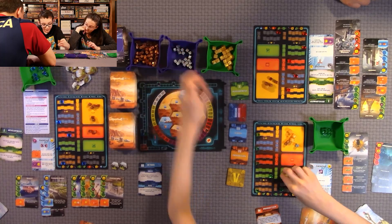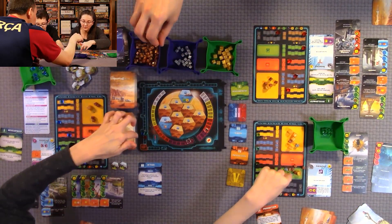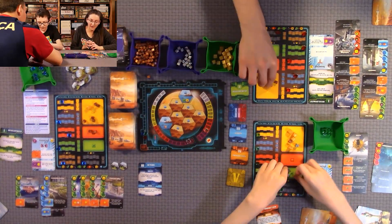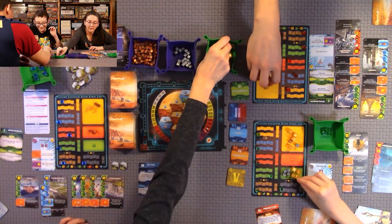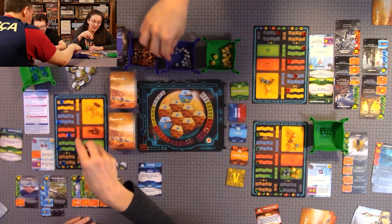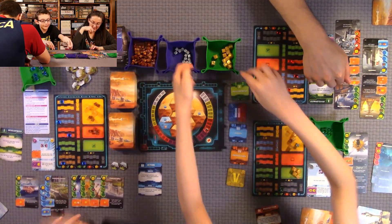Now Production. I get four plants from my tracker cards. I get mega credits for my TR rating, I get two more for these symbol cards. The Insects card keeps multiplying my plants — this is like the most overpowered card. I get one heat and draw cards too. During production remember to get your terror rating mega credits and check all your orange production boxes.